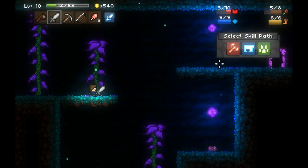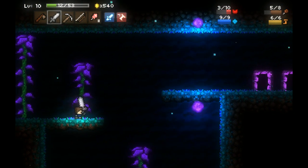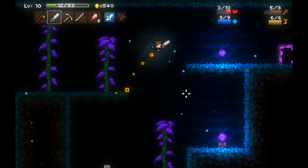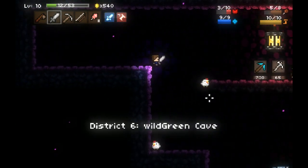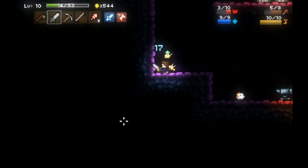One hit KO — suck on that, jerk. Let's go with this ability. Now I have charge. Let's go with the purple biome so I can show you some new enemies that are in the purple biome that are pretty terrifying.